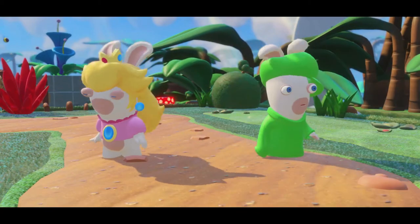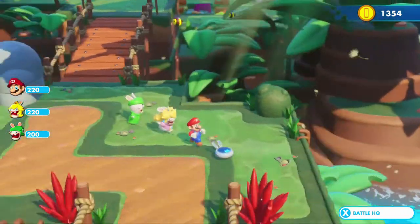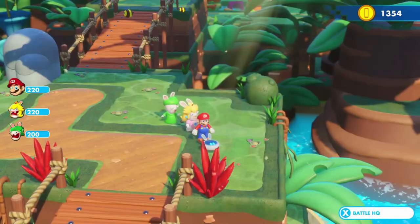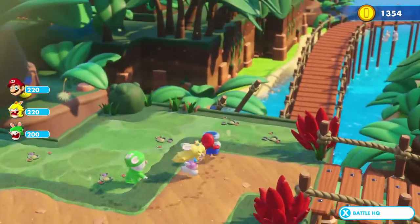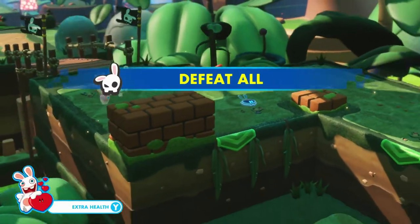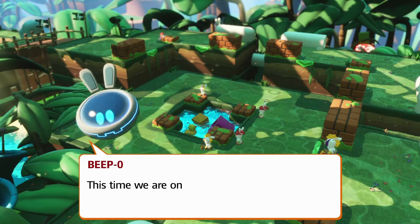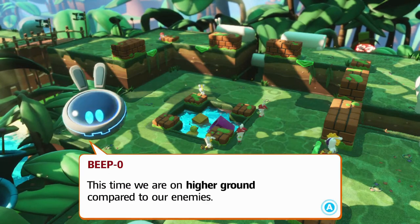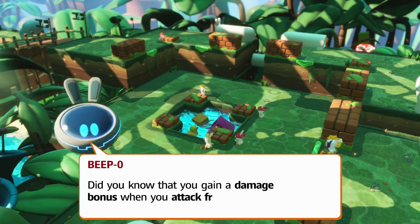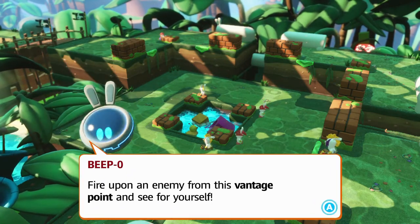I can hear Luigi's voice — 'Brother, where are you?' 'I'm right here, brother — where art foe?' It's like Scooby-Doo: where are you? We're playing another RPG segment with these rabbits. We're on higher ground compared to our enemies, which gives a damage bonus when you attack from above.